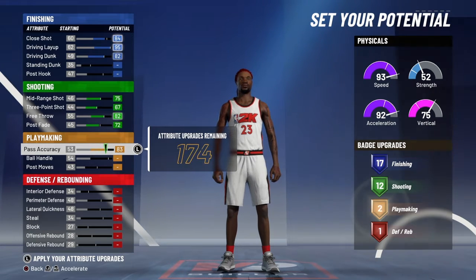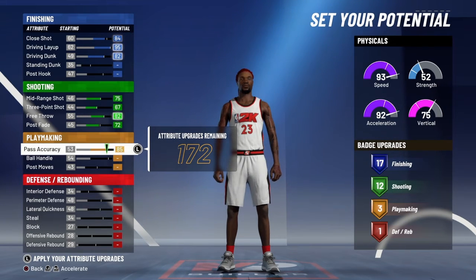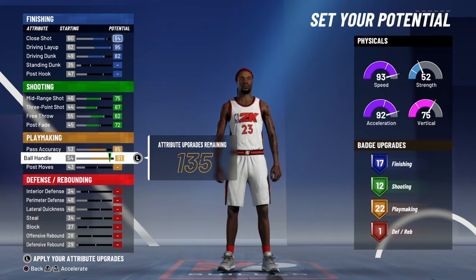For your playmaking, 85 on the pass accuracy, and max your ball handle. You're definitely going to have close rep packages, so you don't have to worry about that.